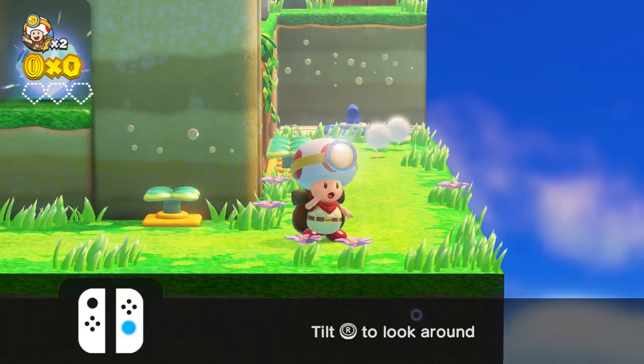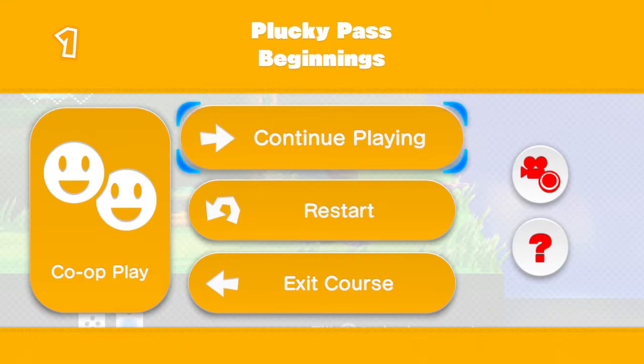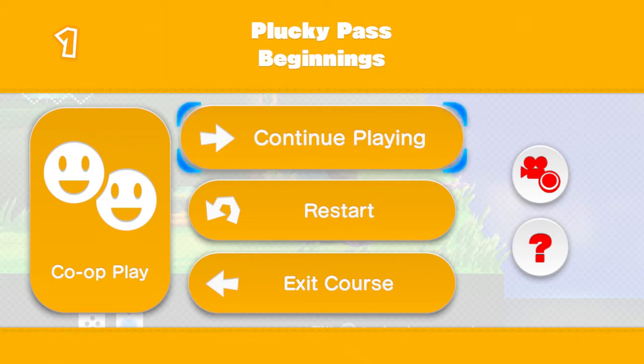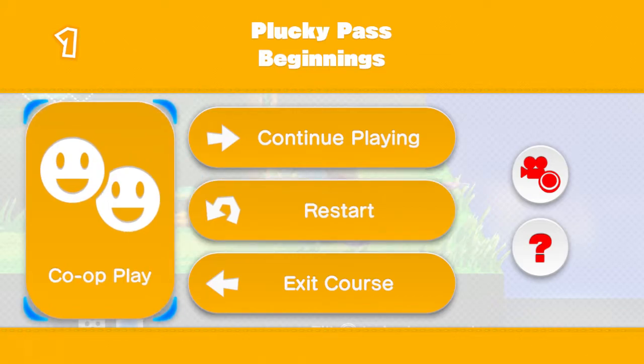I want to pause the screen — need to press the minus button. Different from the Wii U and 3DS pause screens, there are a couple of things here on the Switch version. Obviously we have Continue Playing, but there's also Restart, which was introduced in the Switch version. So if you were to mess up the hidden objectives in each world — and yes, there are those, I'll get to that in a moment — you can go ahead and restart the level. There's also co-op play. They released an update after the port came out on Switch in which you can play co-op mode. I will be showing off co-op mode — it'll probably be a post-commentary thing, but I will be showing it off.